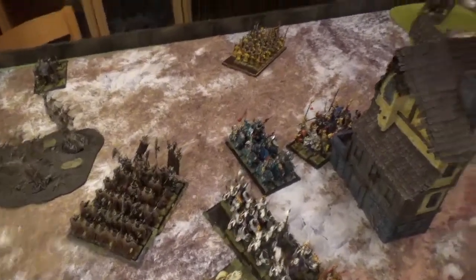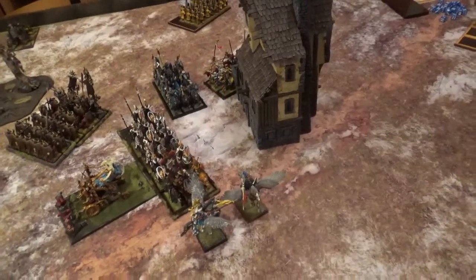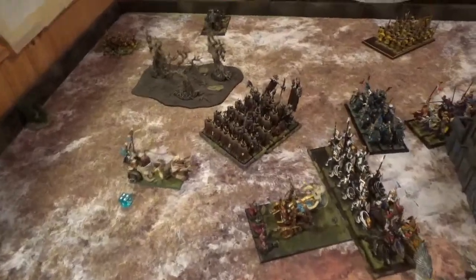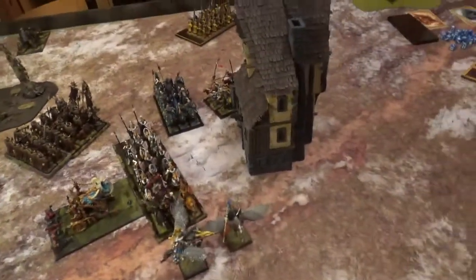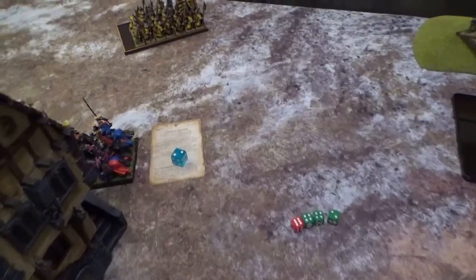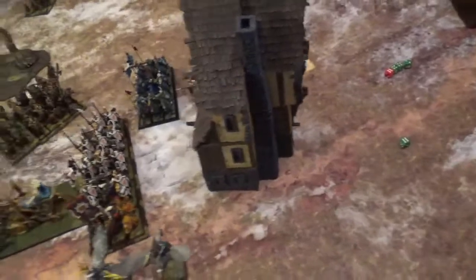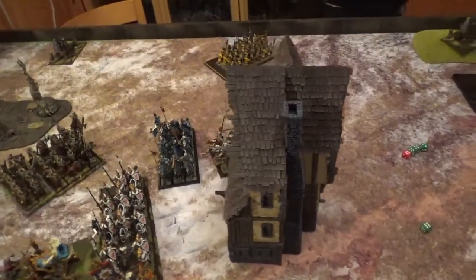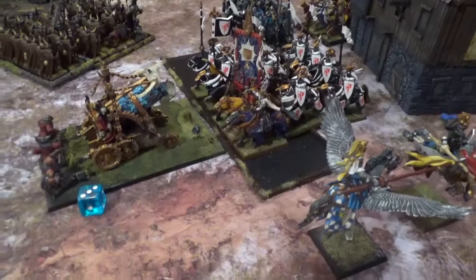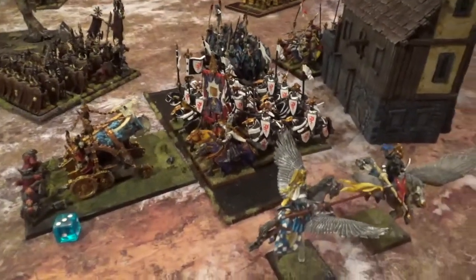Chaos turn three: I shot the last warrior unit into his Men at Arms — they fled. A hellcannon moved into the Knights of the Realm. The chariot moved to be able to charge next turn. In the magic phase — 7 dice each — I got off Curse of the Leaper lowering toughness by two, he stopped the other spells. In shooting I scattered off. In close combat he did two wounds to me, I did none back. He did a combat reform.